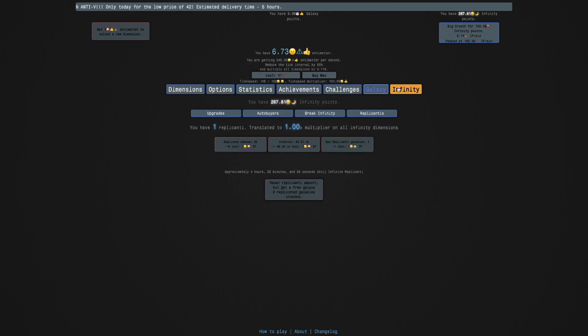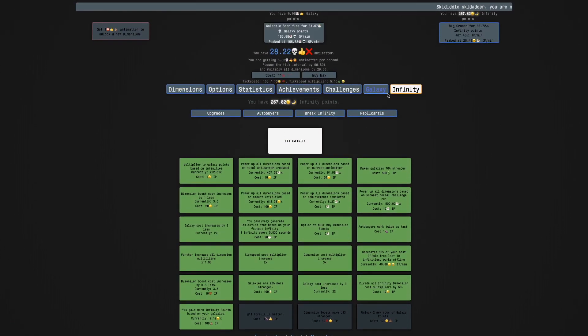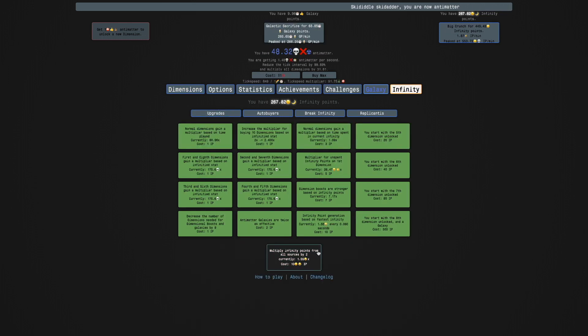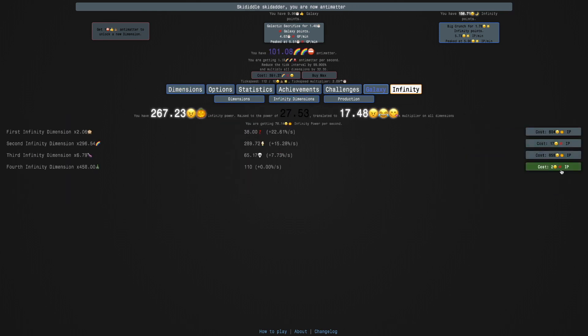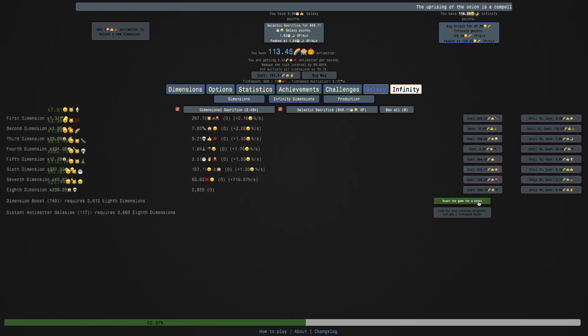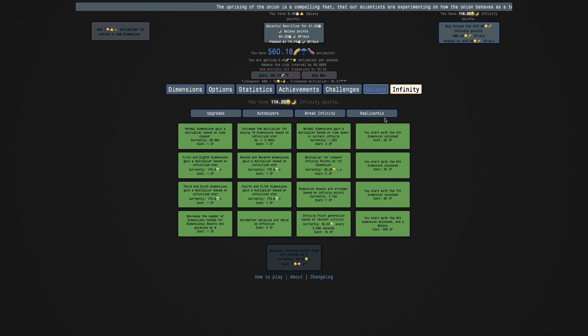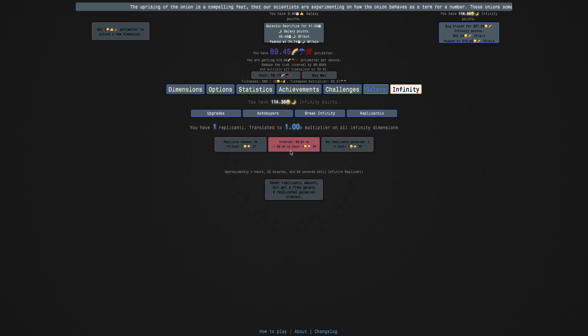I'm just going to get this. It turns out I can't even get any more of these replicanti upgrades, which is really annoying. I can't get any break infinity upgrades — just doublers and infinity dimension upgrades. There's a decent amount of them, so I think that will help me. But it's just going to be a little bit slow because the runs are just going to start looking like this. They're all going to be long runs where I need to get infinite replicanti and then a replicated galaxy. Galactic sacrifice will help a little bit, but it doesn't even help that much. I don't even know how many infinity points this translates to — I think it's somewhere like E120.